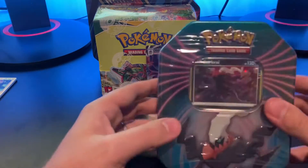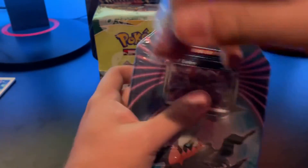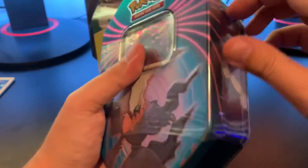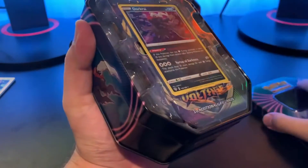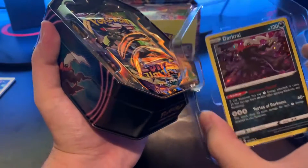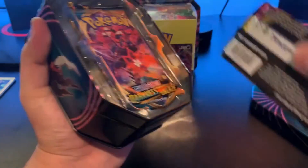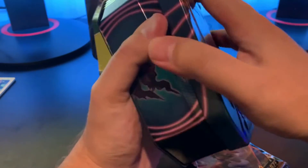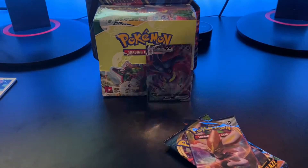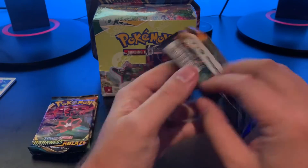This next tin we're going to do is the Dark Rye tin. I think on my last video I actually opened one of these, because I'm going to find another tin of these. Hard to spawn cards right now, as most of you are aware. But I won't showcase this one as much — there's the Dark Rye again. And then we should have a Vivid Voltage, a Darkness Ablaze, and a Rebel Clash. We'll start off with Rebel Clash.